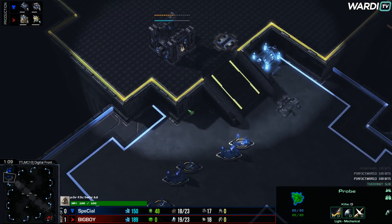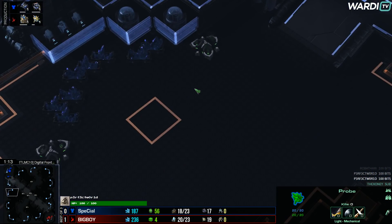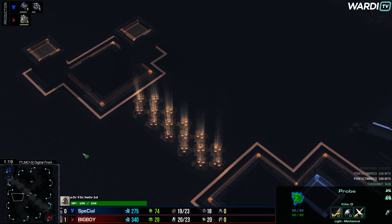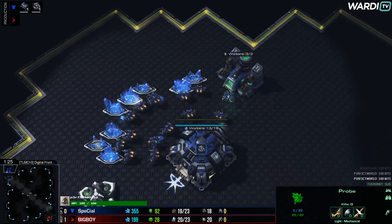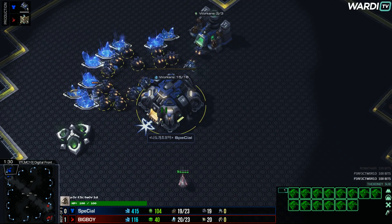It reminds me a lot of Blackpink with that sort of aesthetic. It actually changes color quite a bit as you move around — a blue section, then back to orange. On the map preview, it's very orange because of these line-of-sight blockers. When you load in, it looks like really kind of blue and orange. Very neat and tidy map as we set up.